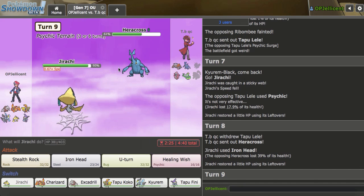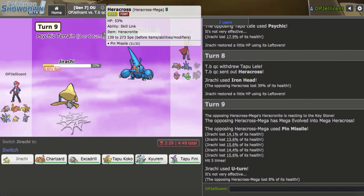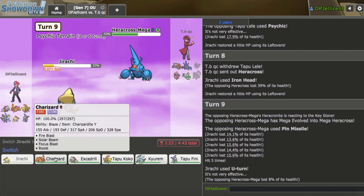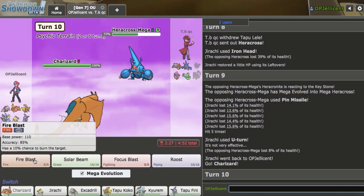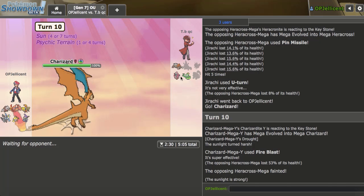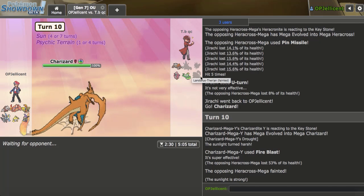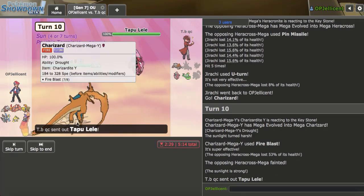Perhaps what I can do now is just go right for an Iron Head as they may stay in - actually it decides to go hard Heracross. Interesting decision there. I mean my Charizard doesn't really care about anything at this point. I'll just U-turn out here as Pin Missile does a ton of damage, but I think maybe I can go out into Fini here and guarantee my Defog, although he could have Bullet Seed, so maybe I should just go Charizard and attempt to hit my Fire Blast. I'm thankfully able to connect - that's very helpful. Unfortunately Excadrill didn't have a ton of potential this first game.